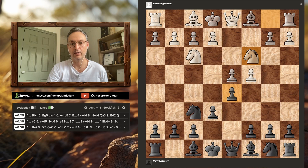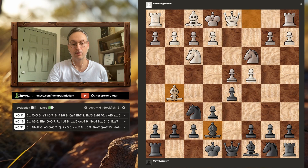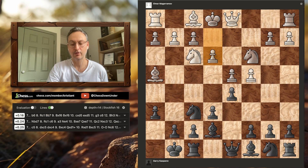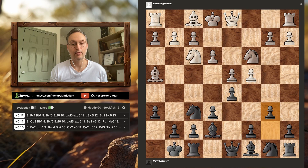Knight c3 from white and Garry plays classically with bishop to e7. Bishop to g5 from white, h6 asking the question to the bishop what its intentions are. The bishop drops back to h4. Castles, e3 and b6. This pawn move, b6, is what is known as the Tartakower variation in the Queen's Gambit Declined.